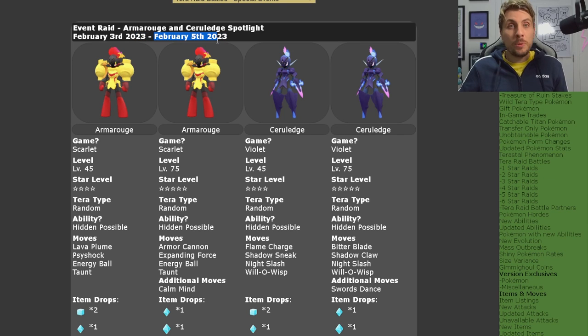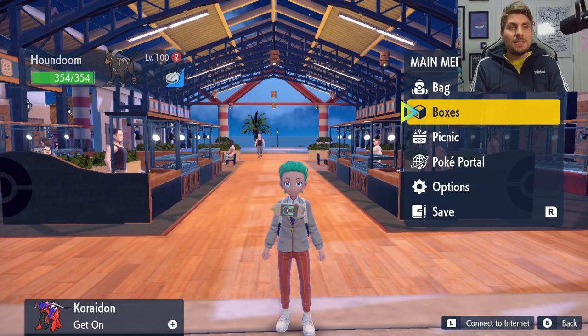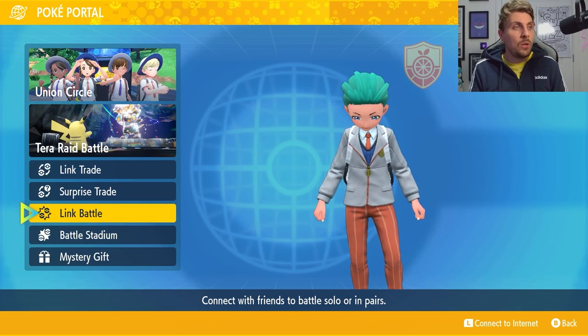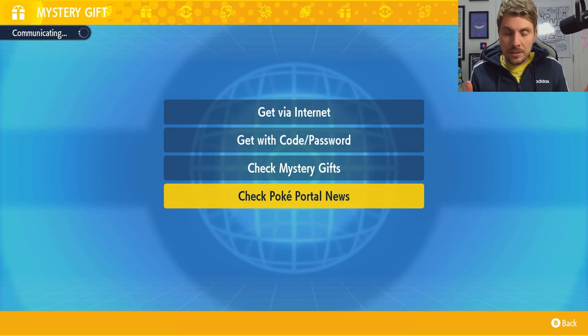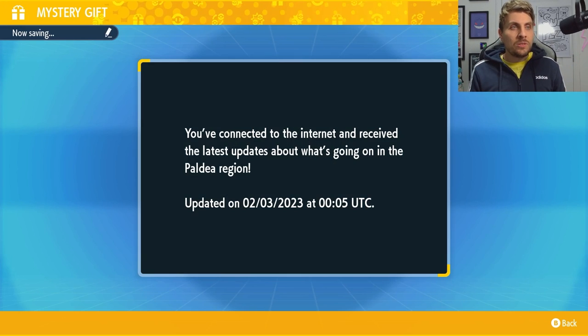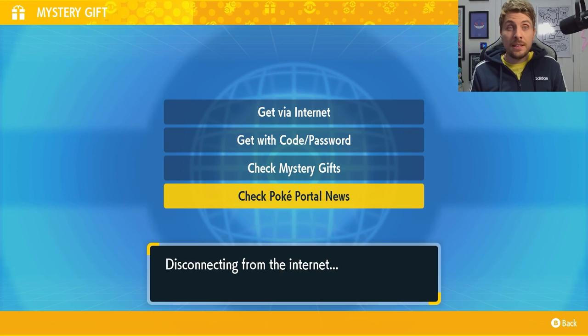Those are all the details — let's hop into game and show you how to access it. Come down to your Poké Portal; remember you need a Nintendo Online subscription to use this service. Then go to Mystery Gifts and check Poké Portal News. This will connect you to the internet and update all of your Tera Raids in your Paldea region. Once done you'll get a notification that updates are complete.